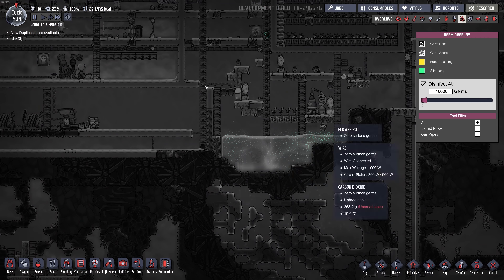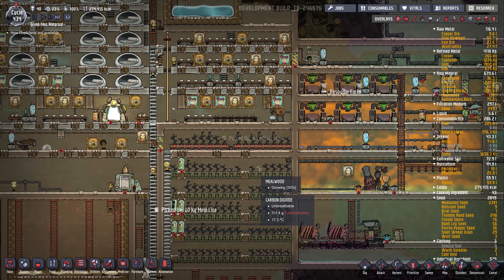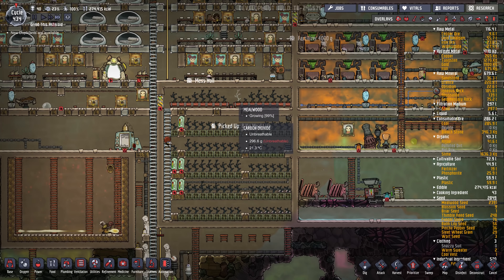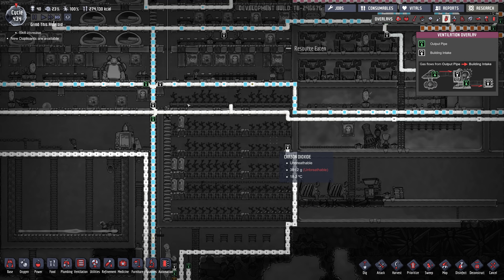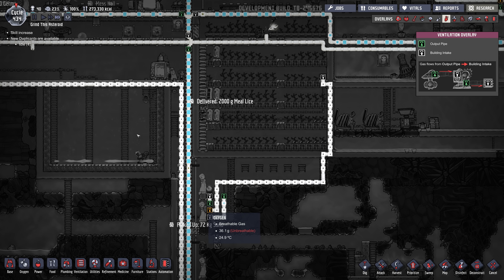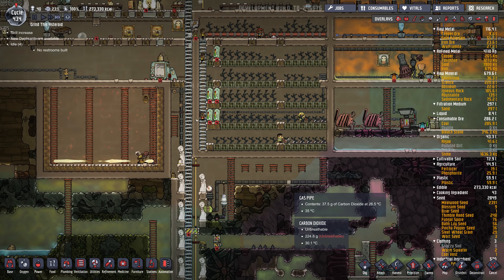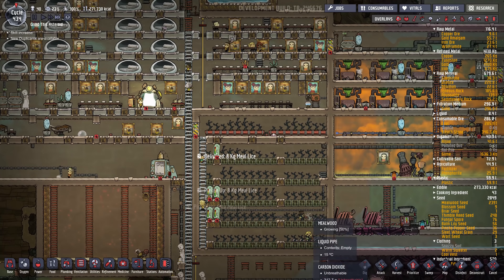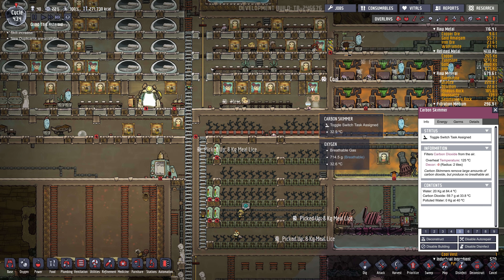Got a bit of slime lung in there. The other issue I have is low pressure in this room here with carbon dioxide — I am piping some CO2 in from down here, but it's somewhat warm, about 26 degrees. Ideally it would be cooler. I should probably disable this skimmer here.